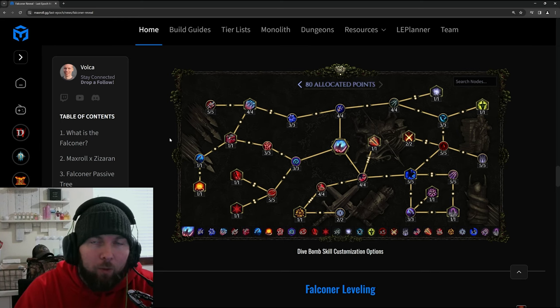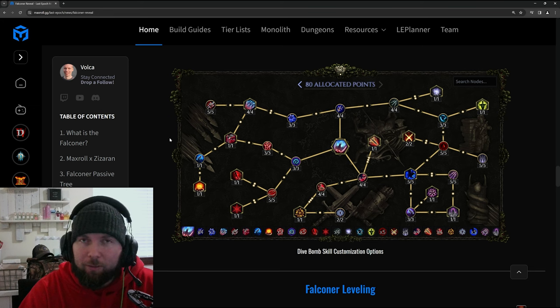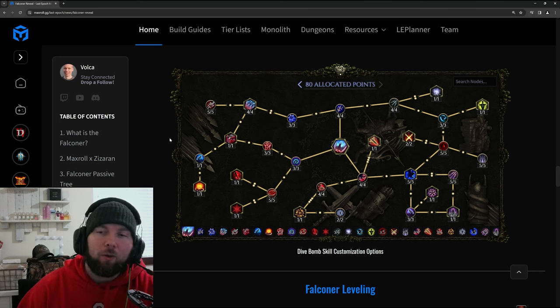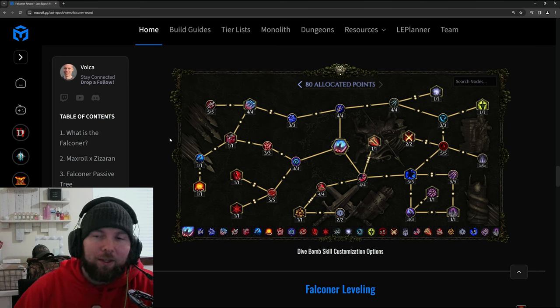Hello travelers, Boardman21 here. It is time for the fifth out of five new skills that got revealed today, and this one is going to be Dive Bomb — the final skill that you only get as a Falconeer. It has a lot of cool synergies and is by far my favorite skill. Let's go through all the notes, discuss the synergies, what looks the coolest, and at the end of the video I'll have gameplay showing some of the skills with different setups.